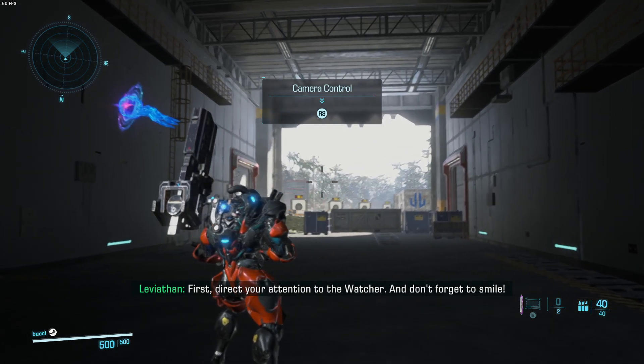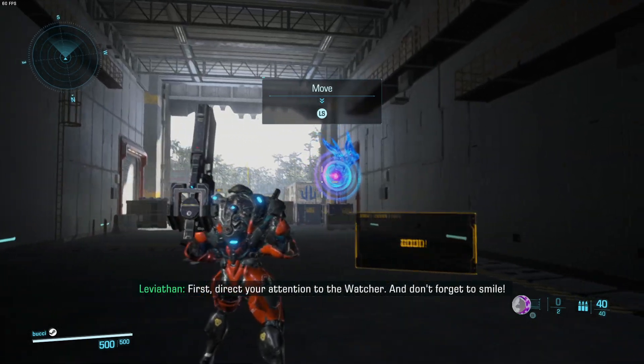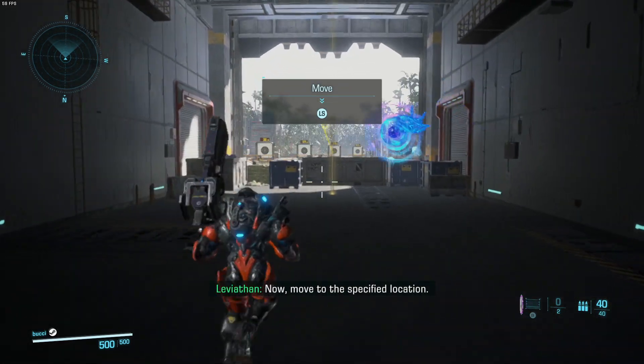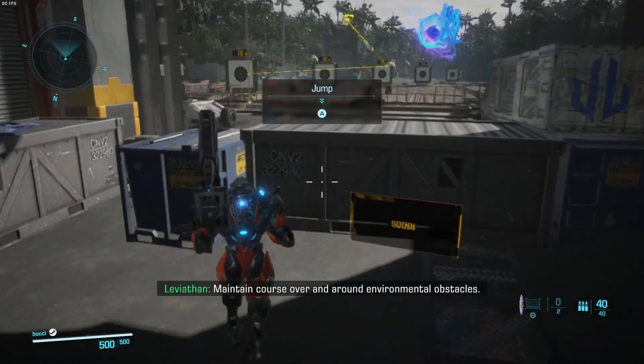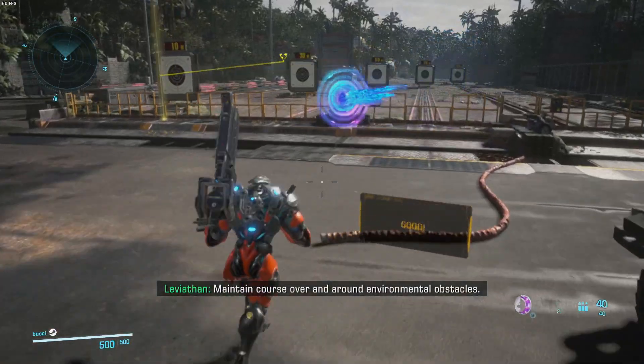First, direct your attention to the watcher, and don't forget to smile. Now, move to the specified location. Maintain course over and around environmental obstacles.